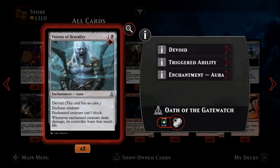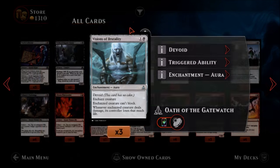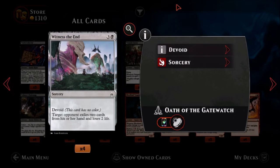Visions of Brutality — one black, one color, an uncommon aura. It's devoid with no color. Enchant creature: enchanted creature can't block. Whenever enchanted creature deals damage, its controller loses that much life. So you put this on one of their big fatties — they can't block with it, and in addition to damaging you, that creature will damage its controller too. It may entice your opponent not to attack much. Being in black I'd rather just outright kill it, but for a low cost it's not terrible. I think there are better answers though.